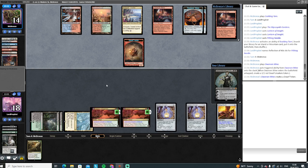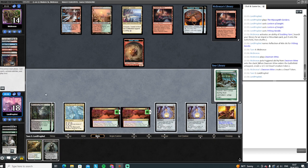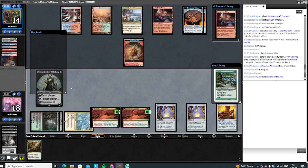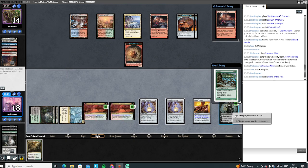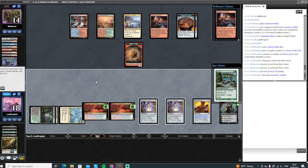Good board of mine. We are going to need to eventually find an Ensnaring Bridge here. We have the mana to cast it now, which is great. I wouldn't mind finding the Millrock either. They're up to six mana, not super far off casting the Archon either, but that Choke is going to slow them down a little bit. Let's make each player discard. We're going to have to lose our Assassin's Trophy, which is a little disappointing. Hooded pitches the Archon, so I'm thinking maybe they have a Persistent hand.